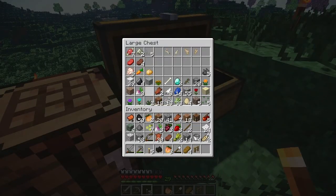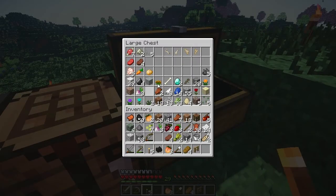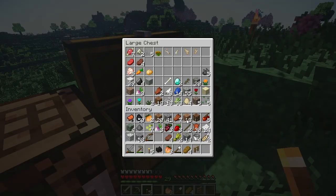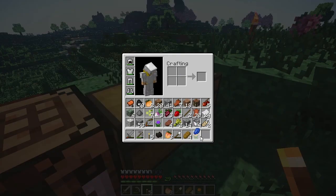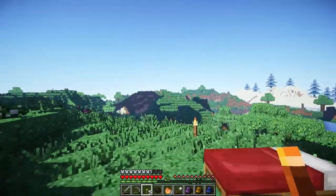I got 10 more leather from killing some cows. Let's craft and color-code our backpacks. Can I craft this poisonous guy into dye? No, but I can probably get orange out of something, and maybe purple. We have orange dye and purple dye — perfect! Let's craft three backpacks: blue, orange, and let's prepare the third one — orange and purple. Three backpacks should give us some nice extra space. I'll pack up all my stuff and then we're ready to head out.